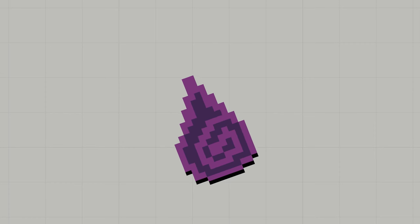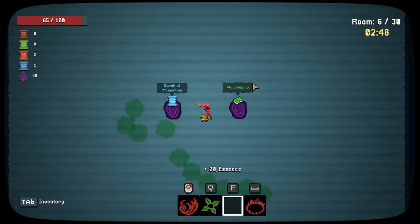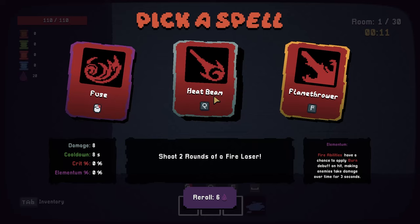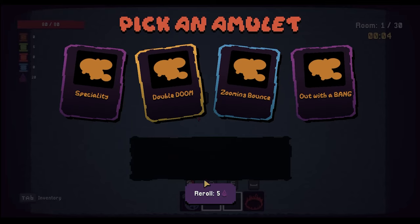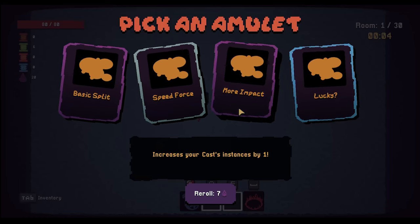Now that we have all our build crafting elements out of the way, let's talk additional rewards — like the essence. The essence is a resource you can collect during a run that can be used to reroll your options when making a choice. For example, you get three common spells to choose from, you can reroll them and hope to get something better, or maybe you're looking for that one specific amulet to finish up your build so you spend a couple of essence to find it.